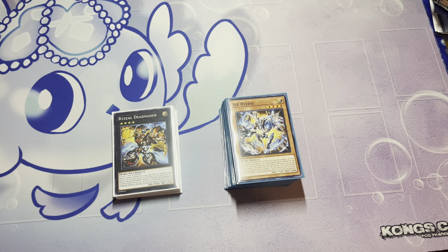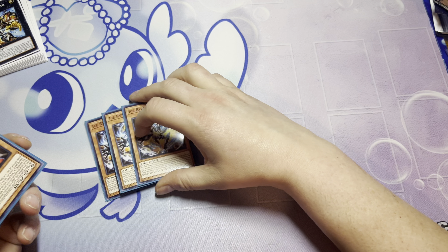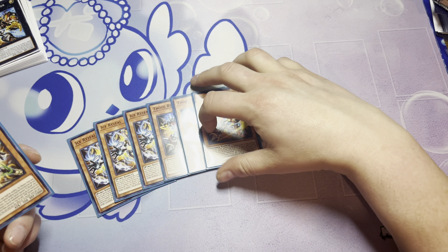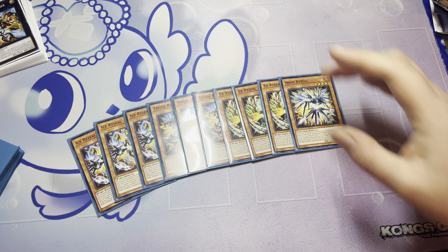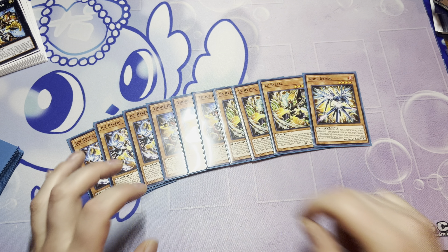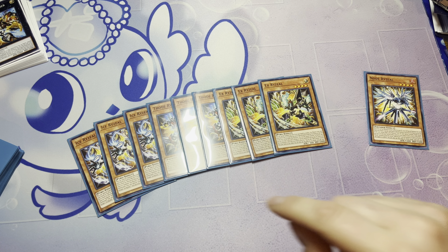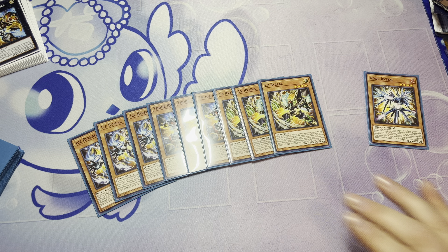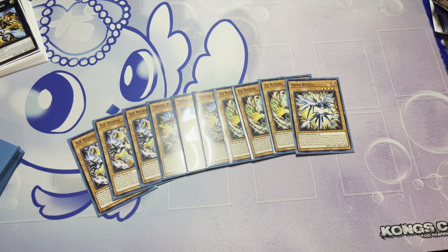I'm going to give you a basic deck profile and talk about a couple of the cards coming. We play the Ryzeal cards: 3 Ice Ryzeal, 3 Thode Ryzeal, 3 EX Ryzeal, and 1 Node Ryzeal. All three of the first cards are one-card combos that get you to the same end board — it doesn't matter which one you start with. They all have special summon conditions, normal summon conditions, and summoning from hand by doing certain things, which I'll talk about later. Node Ryzeal is the only brick per se, but every one of these is like a search mill in a way.